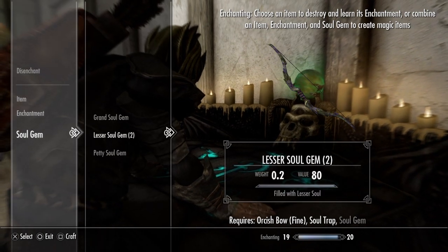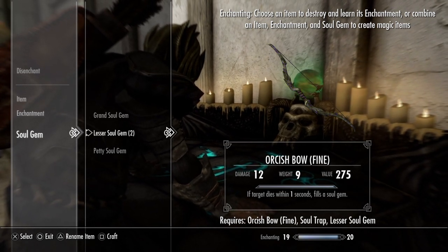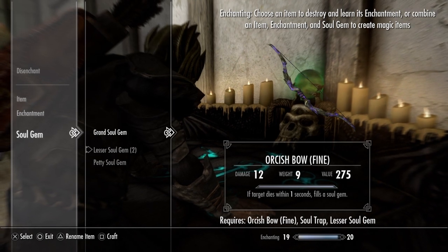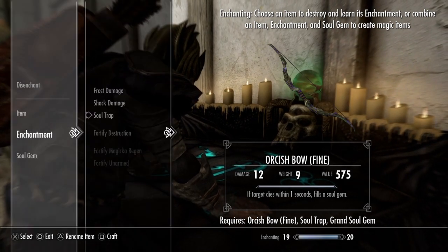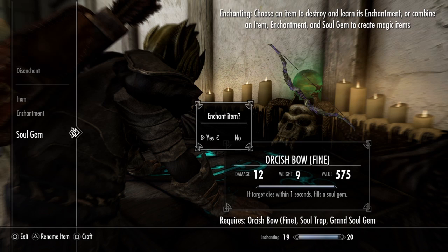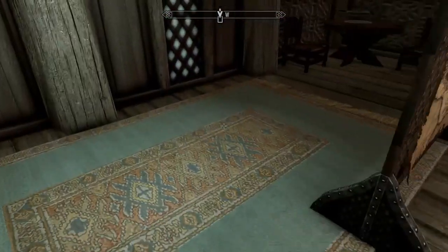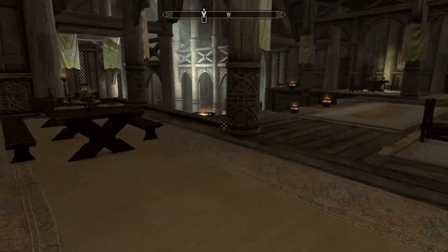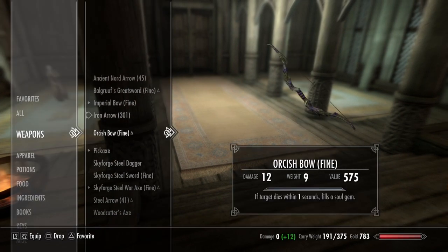When it comes to the actual soul gem we're using, notice the difference in value between 275 and 575. So now we're giving this the best enchantment we can at this point — soul trap on this particular bow. X to craft. And just like that we finally have ourselves a bow that can fill soul gems, which is going to be crucial when we want to look at enchanting things. Going forward, this is going to be our one special bow for now.